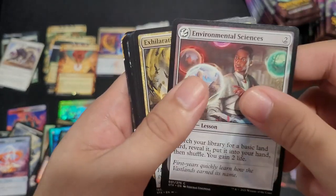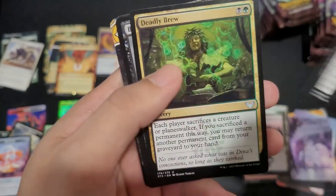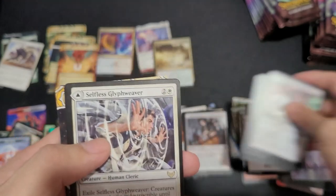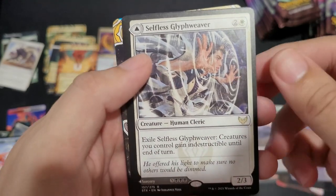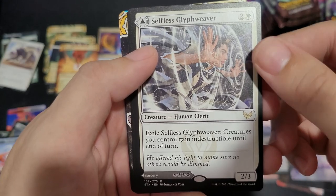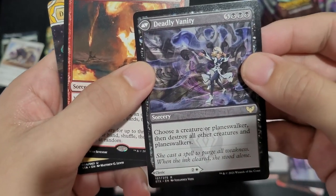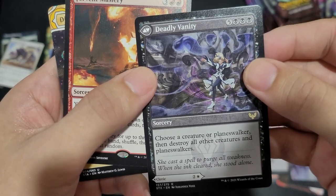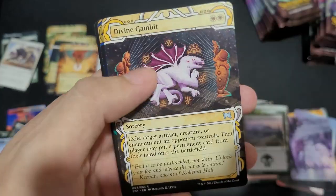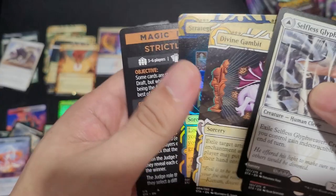Swamp, Environmental Science, Star Pupa, Deadly Brute, Selfless Glyph Weaver. Exile again — creatures we can control. Or Deadly Vanity — choose a creature or planeswalker, destroy all others. Oh, that's pretty good. Fervent Mastery, Divine Gambit, Strategic Planning, foil.